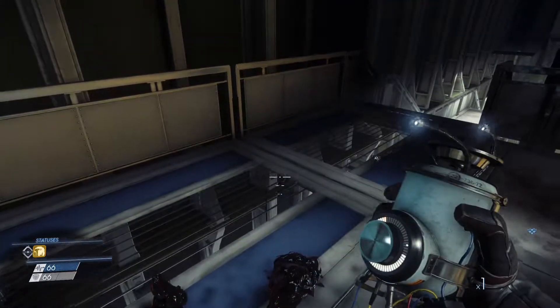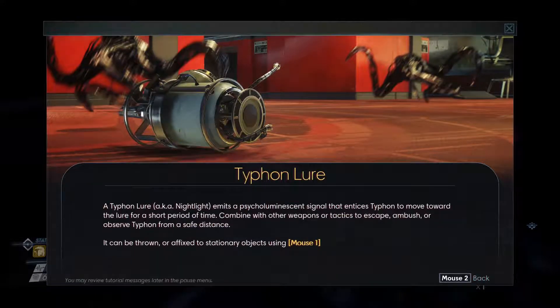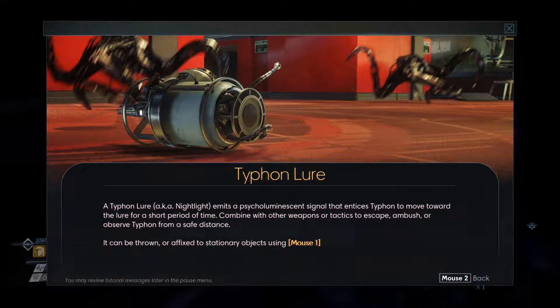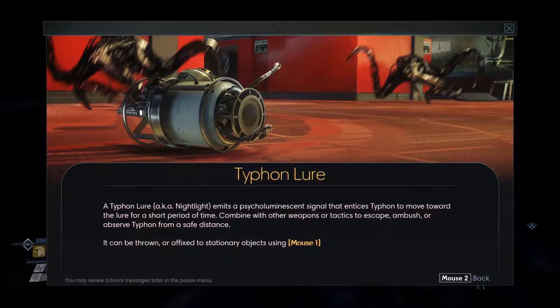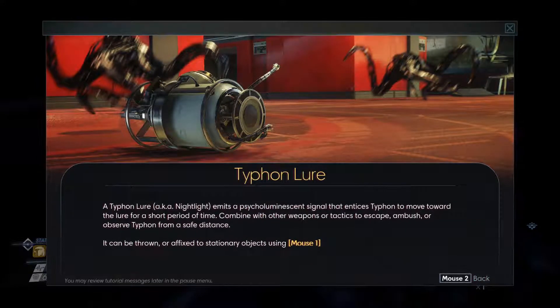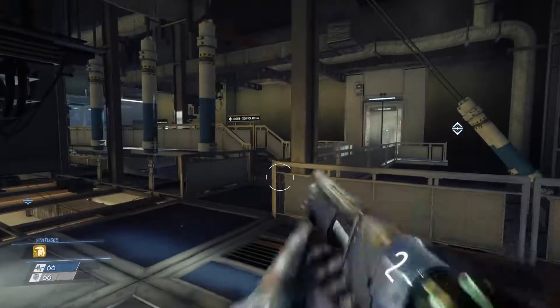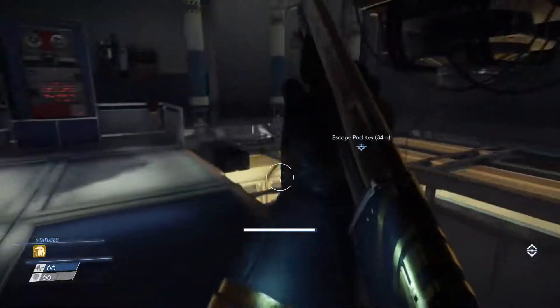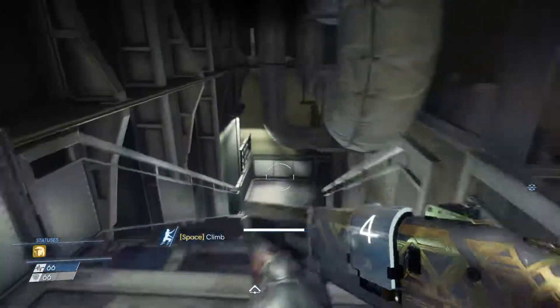Is this a new item? The Typhoon Lure — aka Nightlight. Emits a psycholuminescent signal that entices Typhon to move towards the lure for a short period of time. Combined with other weapons and tactics to escape, ambush, or observe Typhon from a safe distance. It can be thrown with the mouse button. We're going to go back to our shotgun because that's what we're using. We're going to go down to the escape pod to get the key.